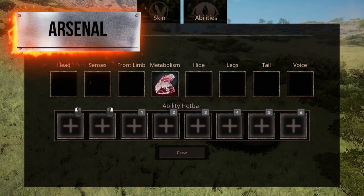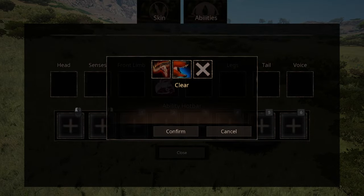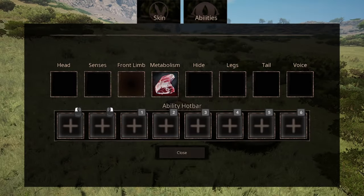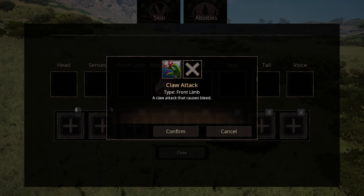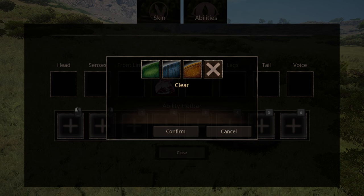Despite the arsenal looking like it has a lot, your eyes can deceive you — do not trust them. For head abilities, we have two options. The first one being the standard head bite that does medium damage. The second ability is a newer ability called hatchet bite, which causes bleed. Despite having the scent slot for a while, we do not have an ability for that yet. The front limb ability is a bitch slap attack that causes bleed to anything you hit.